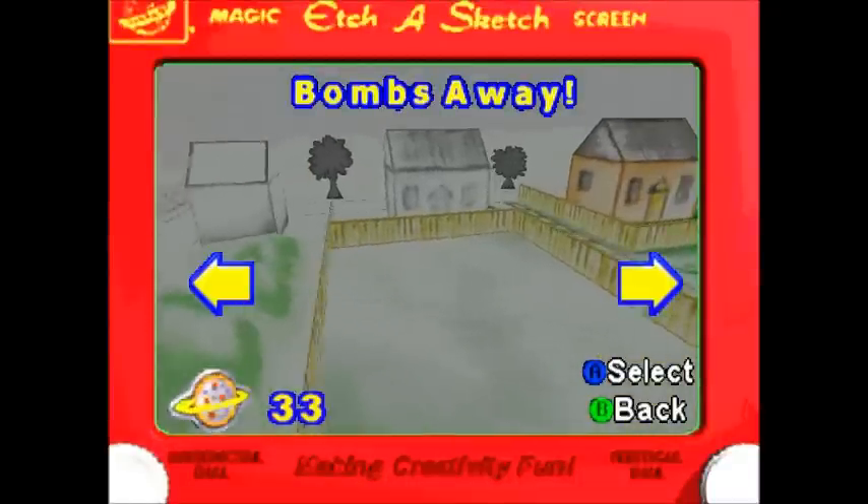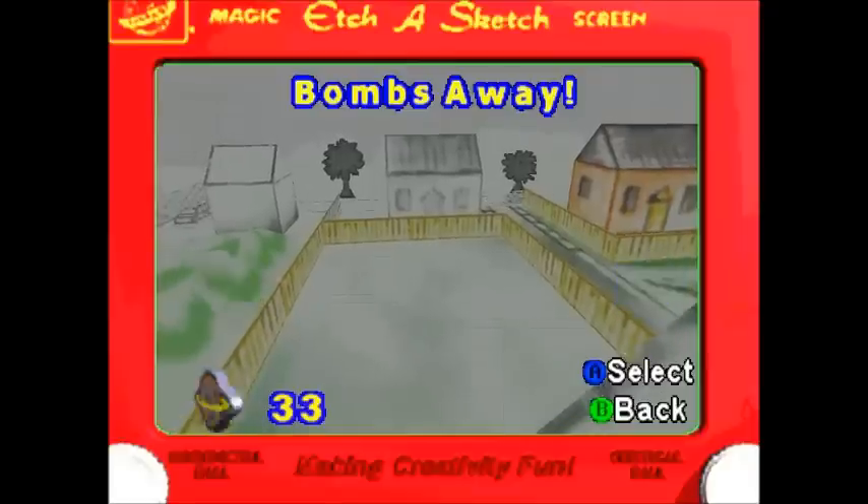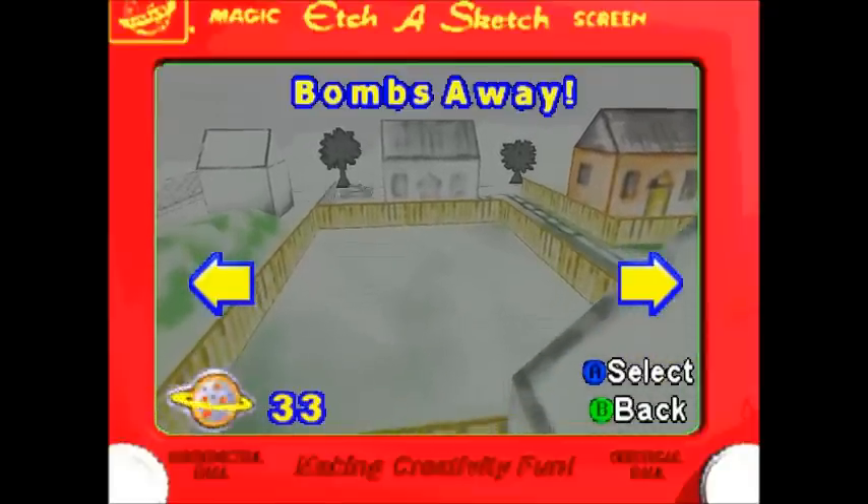Alright, my apologies if you hear any Skype sound — that is a message from somebody. Welcome to episode 3. This is how to fight the Bombs Away boss.